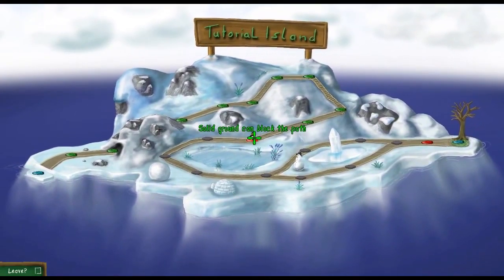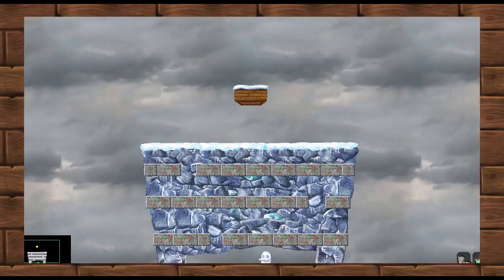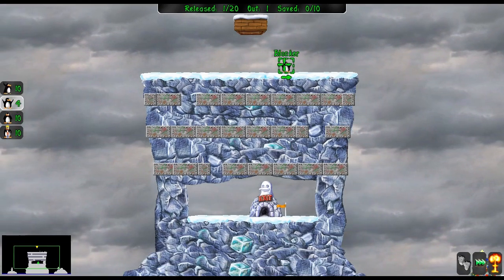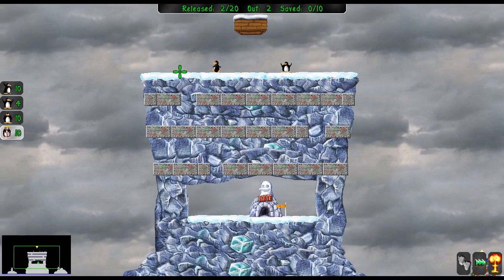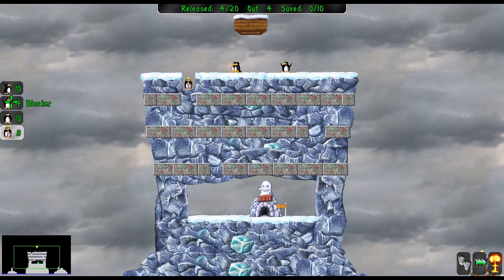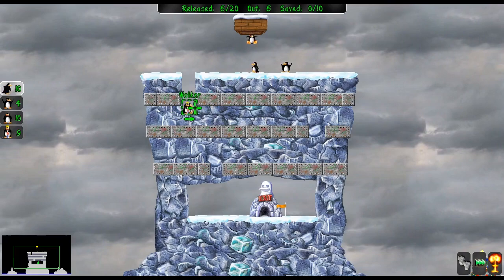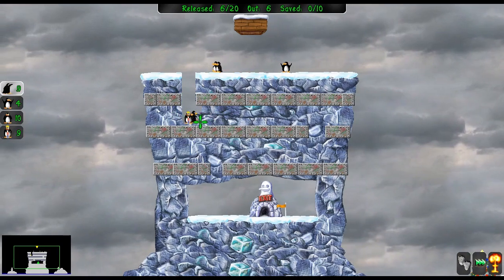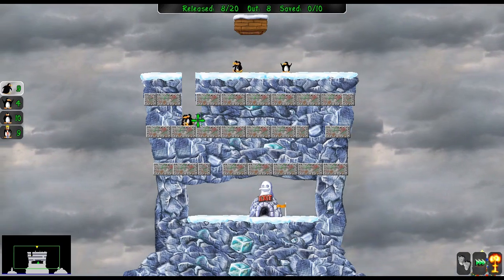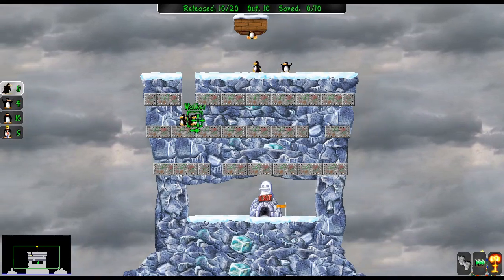Solid ground can block the path. It's one of these kinds of levels where you block right away otherwise they're just gonna walk straight off the edge. Can't be too careful since as I've mentioned before there's that quirk with being able to dig. You want to catch them on the left side and it's gonna get more complicated the more you wait.